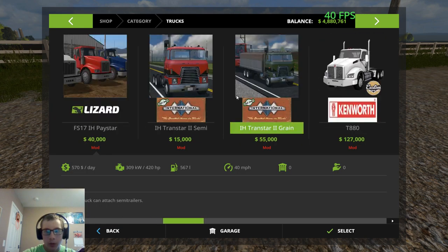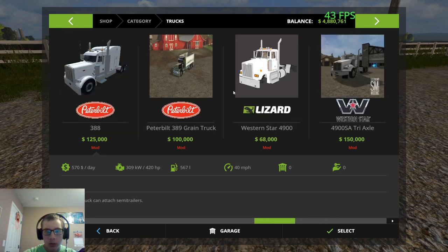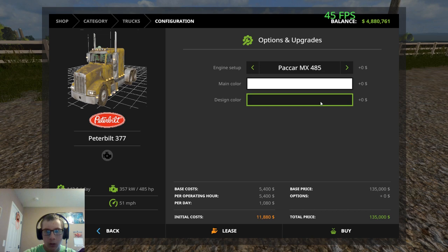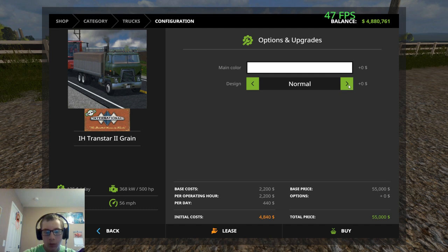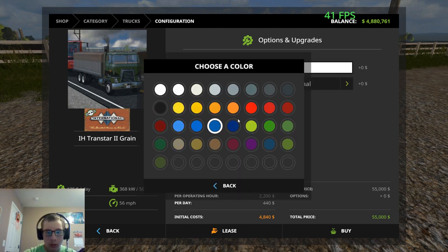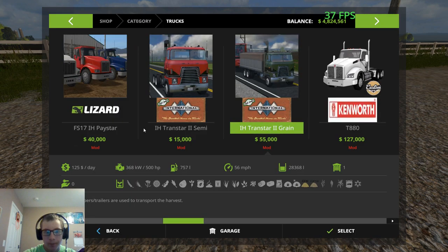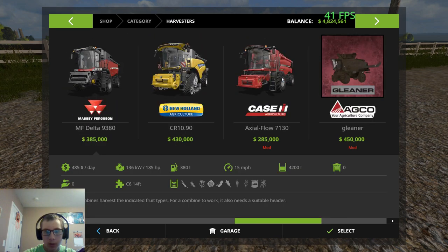Then we want a grain truck. I have this one but that one's a little bit too big and new for what we need, so I'll go with the Transtar. We don't need oversize. Let's get it in red — actually, let's go black.